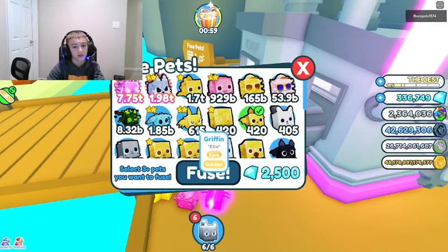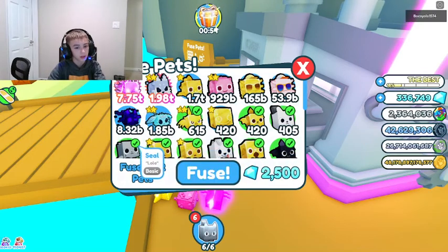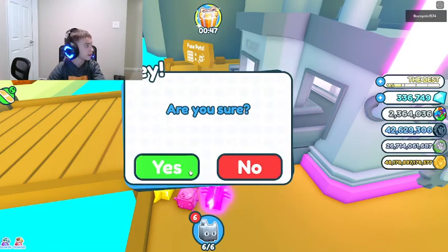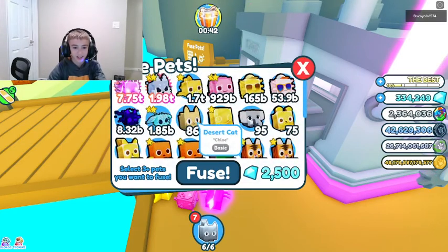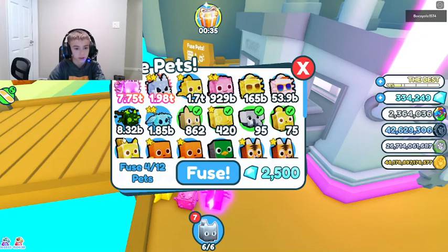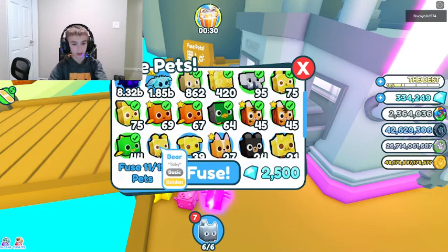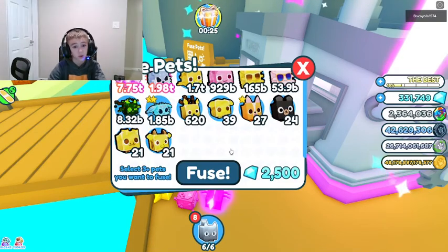Should we keep the golden griffin? We can always get more. Let's just delete all these pets - literally deleting them from the game, feel so bad. You guys hear that? I think that's my dog scratching at the door. A desert cat - never heard of it. Nine, ten, eleven and twelve - fuse! We got quite a few gems.